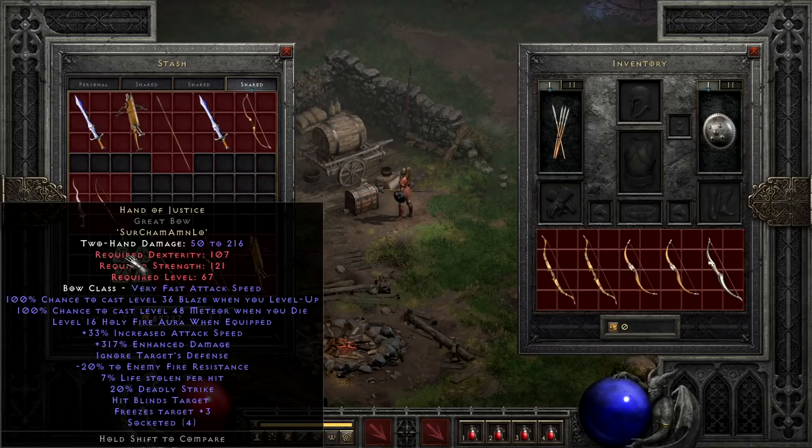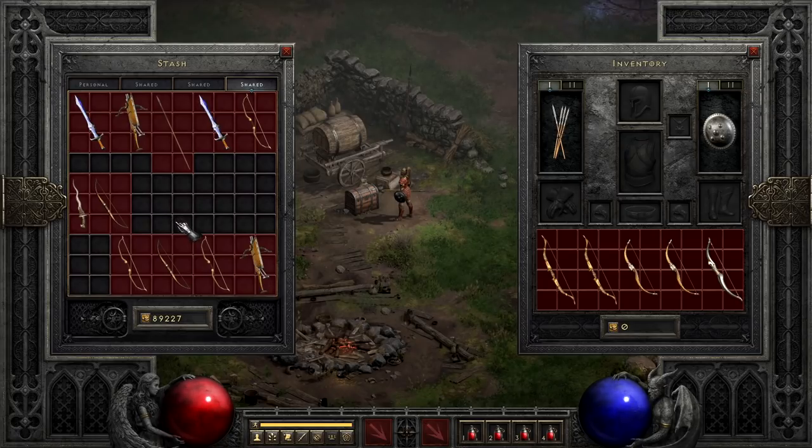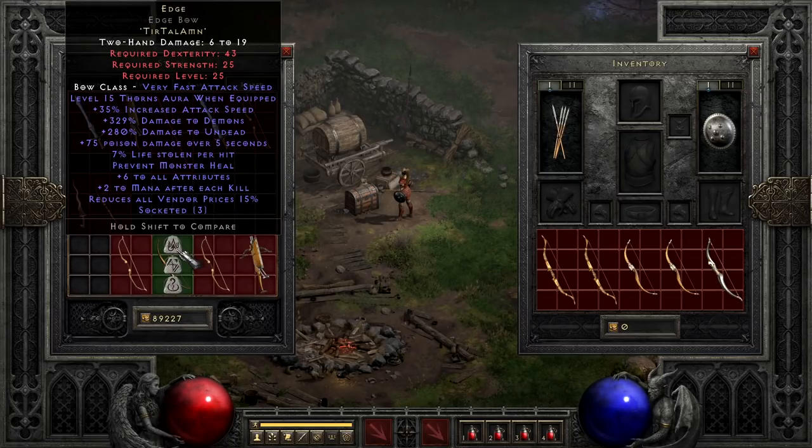Next up is probably the most utilitarian of the bows, and that is Edge. Most often known for its vendor price reduction and use with Thorns aura, it is an extremely cheap runeword — only Tir, Tal, and Amn — that can be quite effective as a low-to-mid-tier weapon for new characters or rogues. You get the previously mentioned perks as well as increased attack speed, some attributes, life leech, some indirect damage boost to demons and undead, and a few other minor perks. It has a lot of utility, and you'll often find one floating around in most veteran players' stashes in the postgame, or on quirky builds for necromancer summoners.